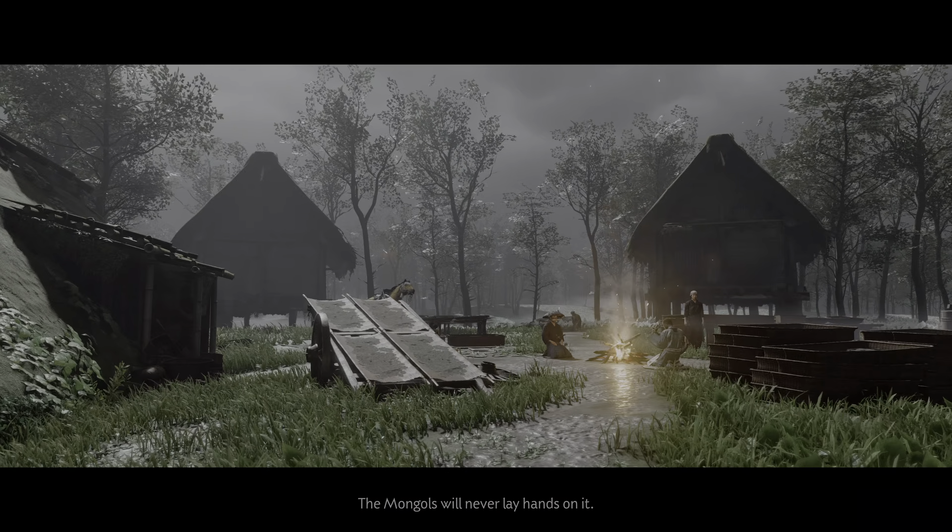Rescue the hostages, kill enemies without being seen. Honestly you have two approaches: you can just run in and kill everything while protecting the hostages from the skull-and-crossbone attackers, but we get a bonus if we're not seen. And that's good because when we go to Iki Island we want to be leveled up.